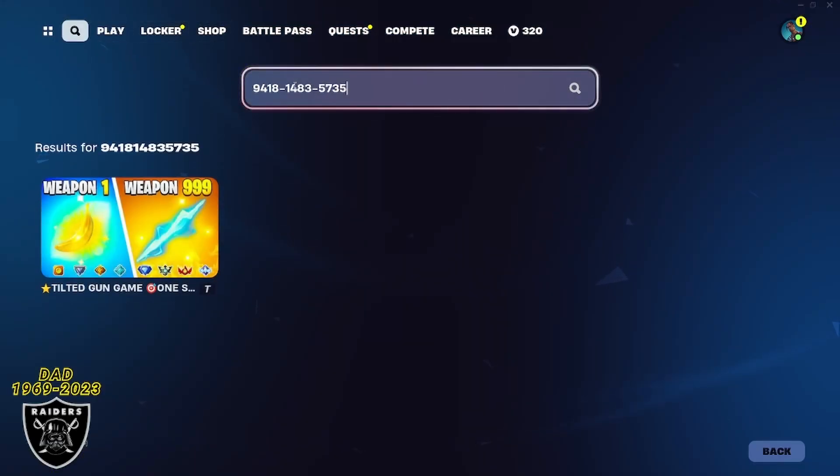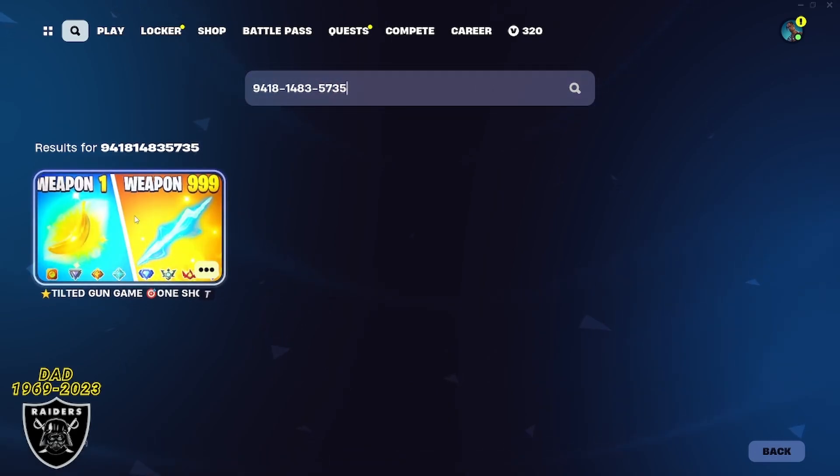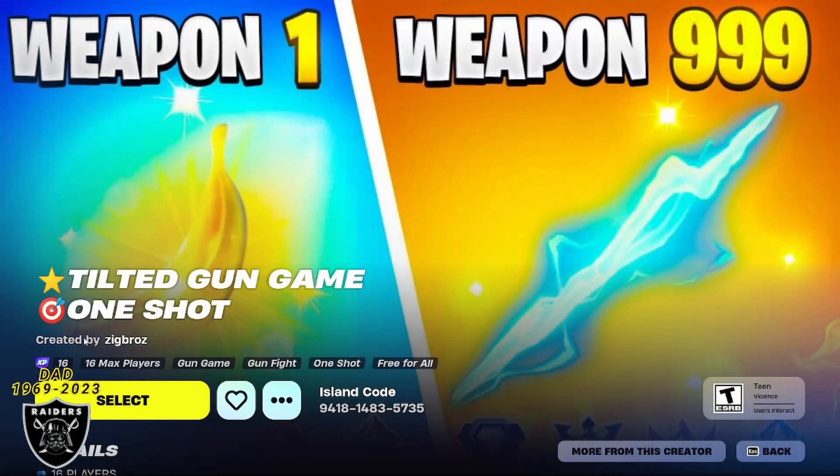To get started, open your game library and paste in the code 941814835735. If you type that in just like me, press enter and you're going to see the tilted gun game map appear. Open this up, and as long as you see this purple XP tag in the bottom left corner, the map is still working and you can jump right in.